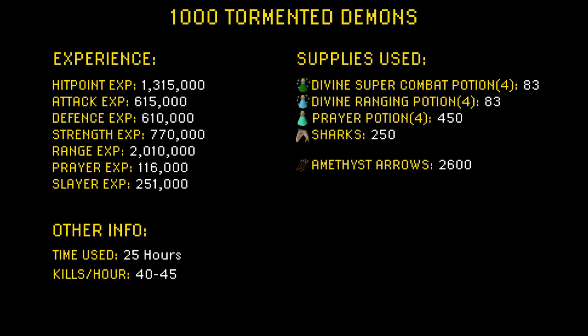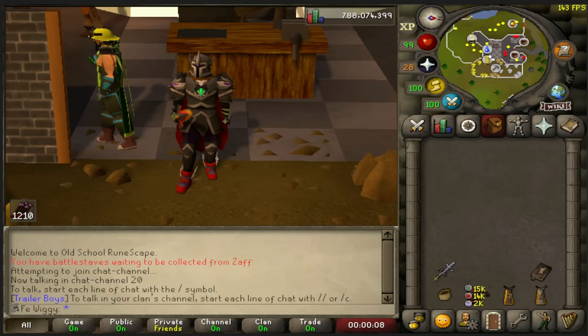Time used was about 25 hours and I got about 40 to 45 kills per hour. Supplies used: about 83 divine super combat potions, 83 divine ranging potions, 450 prayer potions, 250 sharks, and about 2,600 amethyst arrows. Thank you everyone for watching and I will see you in the next video.